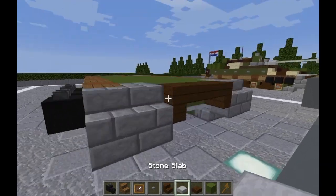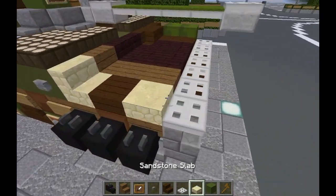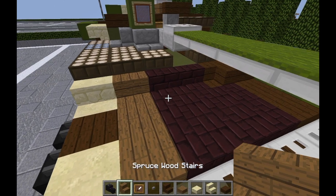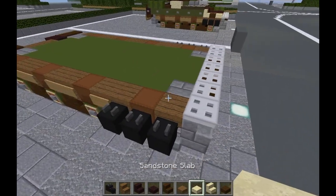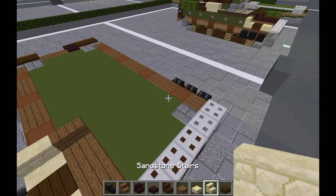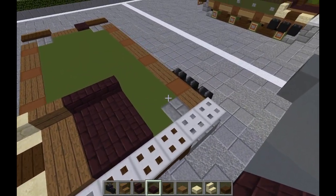Moving on to layer three, we're going to take our iron trapdoors and run seven across the top front — that's going to be like the front descent of our frontal armor. We're going to need some sandstone slabs, sandstone stair, dark oak wood slab, spruce wood slab, spruce wood stair, and dark oak wood slab. Place sandstone slab here, dark oak wood slab here on top of the shulker box, sandstone stair there, spruce wood stair there, two spruce wood slabs here. Do a nether brick stair here — two of them — then four nether brick slabs.